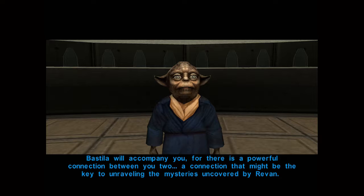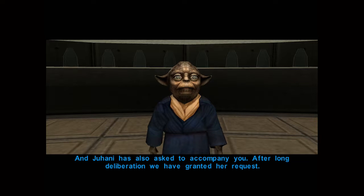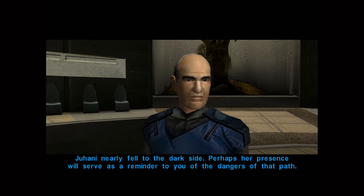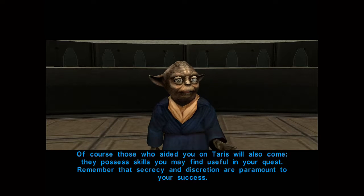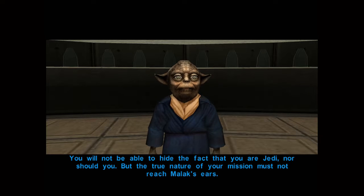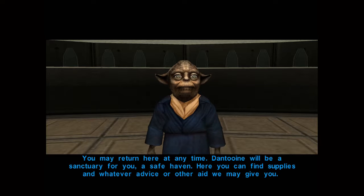There is a powerful connection between the two — a connection that might be the key to unraveling the mysteries uncovered by Revan. And Juhani has also asked to accompany you. After long deliberation we have granted her request. Juhani nearly fell to the dark side — perhaps her presence will serve as a reminder of the dangers of that path. Those who aided you on Taris will also come. They possess skills you may find useful in your quest. Dantooine will be a sanctuary for you — a safe haven. Here you can find supplies and whatever advice or other aid we may give you.